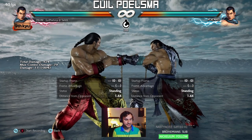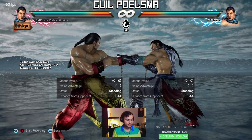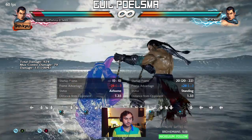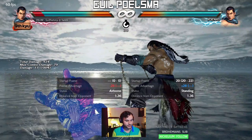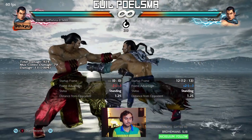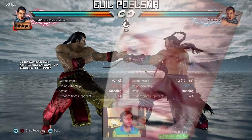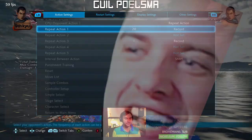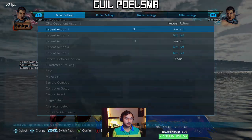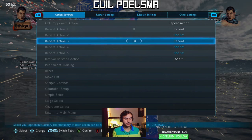This is Feng's basic but very common sidestep mix-up. Of course you can sidestep off of any situation, but let's say Feng has plus five frames and he's point blank. Let's try to do sidestep 4 as fast as possible so I'm giving you guys an honest look at this. That was a fast sidestep 4, and then we'll do down 4,3 — there we go.